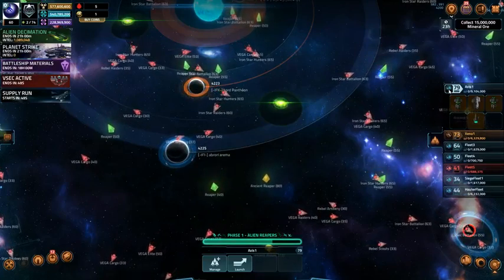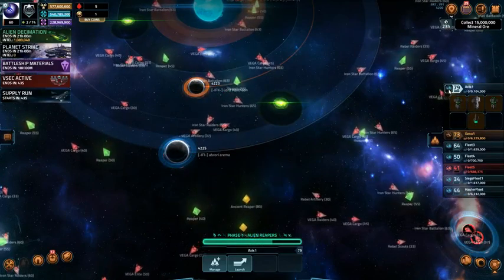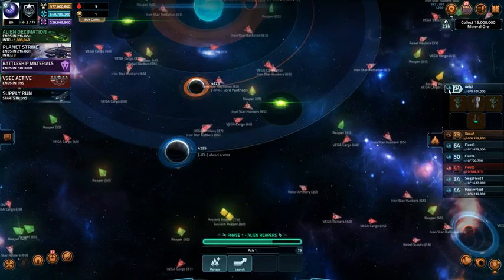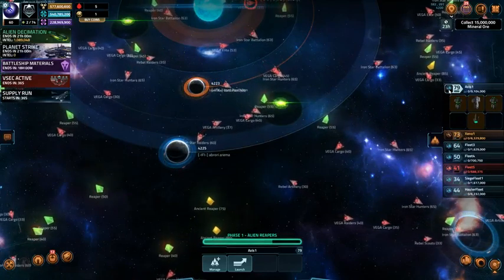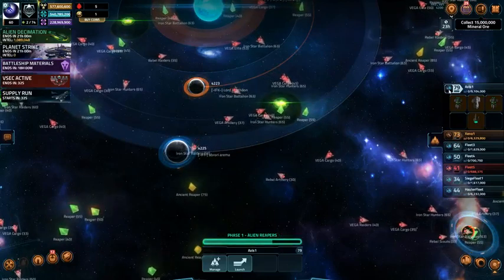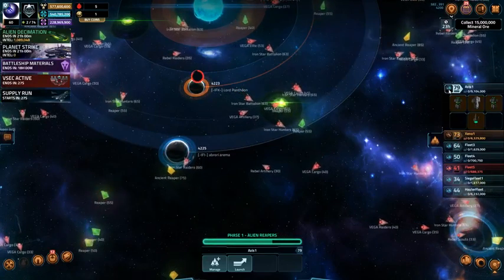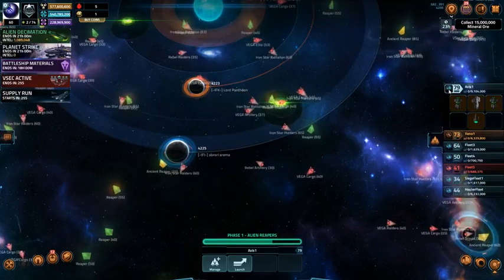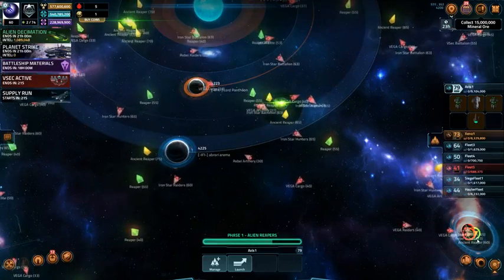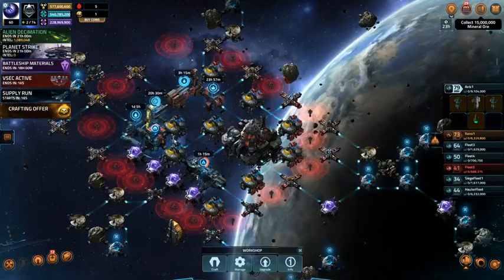So I spend no coins and got a million points. If I had spent coins the way I was before for previous Axis events, I would probably be up another two million — I was getting about a million a day at a cost of about eight dollars a day. Not bad really. Just wanted to share the happiness and the joy of having my workshop maxed out.